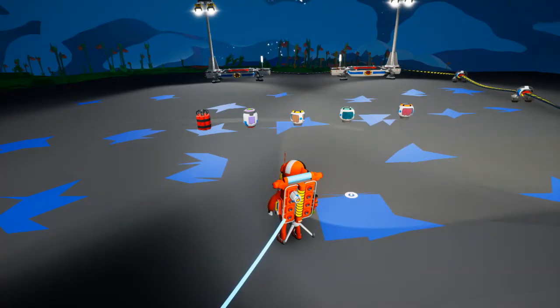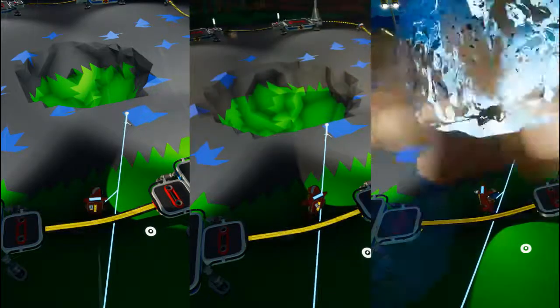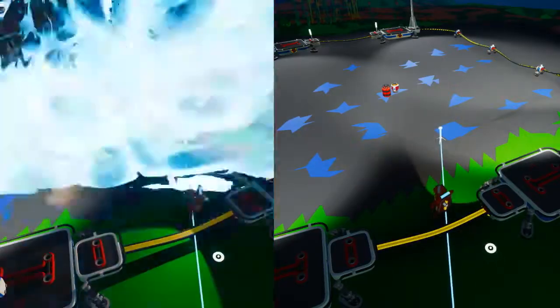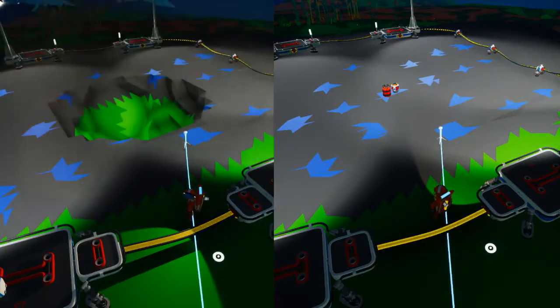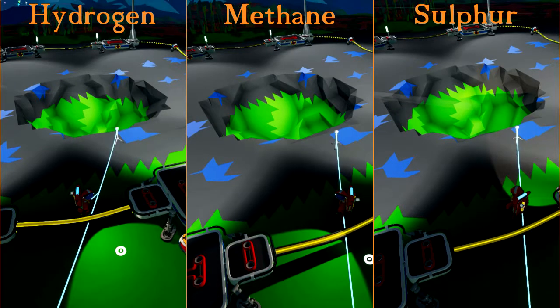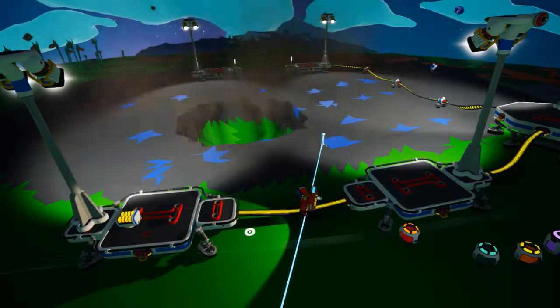Now we'll compare the explosion radius of the different methods. Here is dynamite by itself. Here is dynamite with hydrazine. Here is dynamite with hydrogen. Here is dynamite with methane. And finally, here is dynamite with sulfur. As you can see, all the gases create roughly the same size crater. The other gases won't explode — they're too noble for that kind of shenanigans.